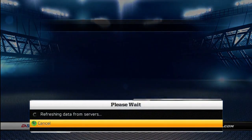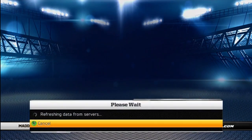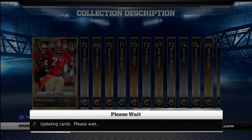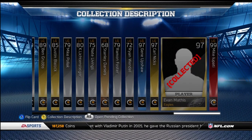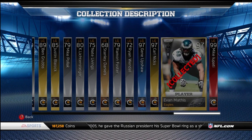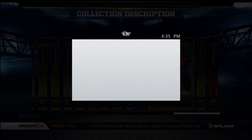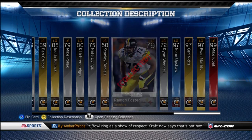Let's go check out the new Left Guard collection, which I have already finished. The only reason I already have it finished is because I pulled the expensive guy in this collection — the campus hero Evan Mathis — in my pack openings. At that time he was about 180,000, and that was early morning around 11:30 when I completed it.